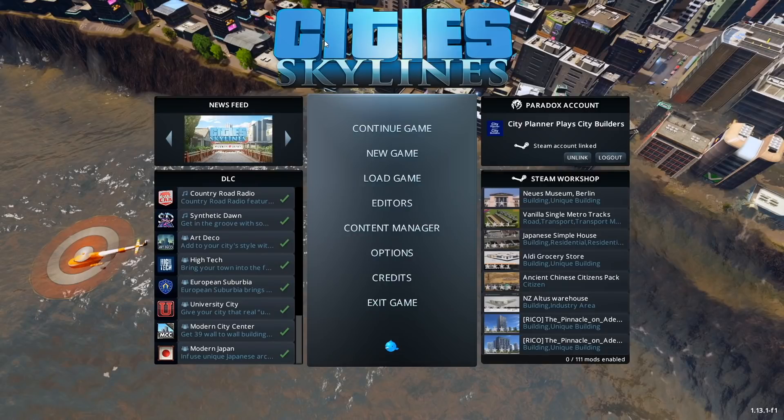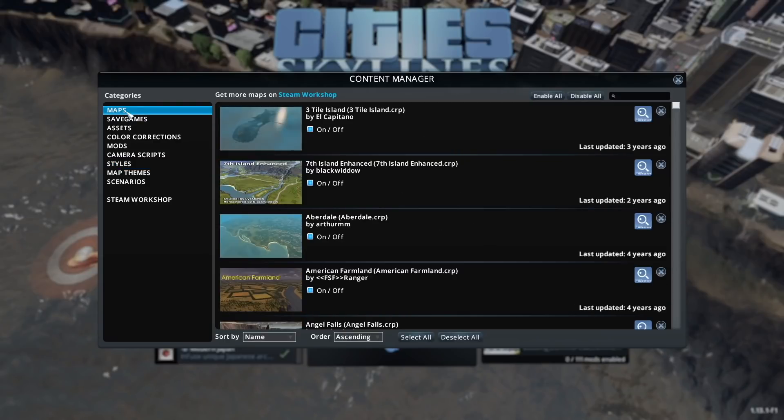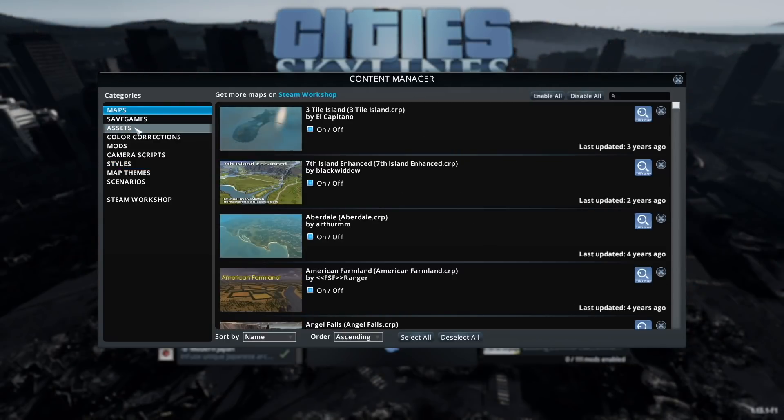Hello, welcome back to City Planner Plays. Today I want to teach you how I converted Bluff Side Crossing from a temperate map to a winter map. First, I'm going to convert Verde Beach to a winter map — rather than being Verde Beach, it will now be Green Bay. This isn't permanent; it's just something I'm doing for this tutorial.